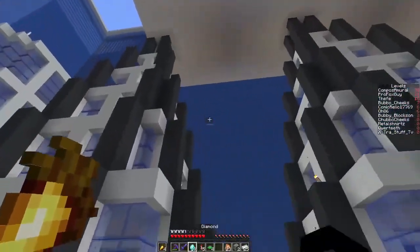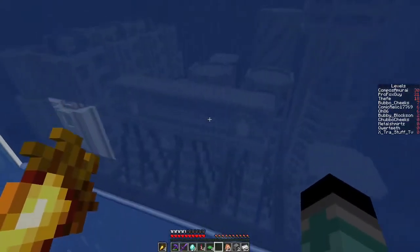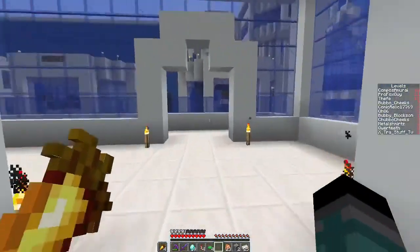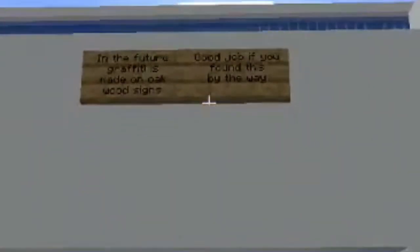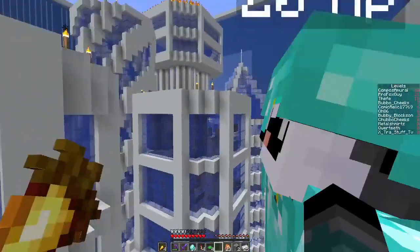This one was originally supposed to be my megabase. I remember I drew a sketch of it in math class once and was thinking, oh cool, this is where I can live. Then I built it and was like, oh well, this looks okay. And I never really did anything with it, except that there's a sign you can see from up here where it says, 'In the future, graffiti is made on oak wood signs. Good job if you found this, by the way.' I don't know if you ever saw that. I think I did when I came exploring here one time.